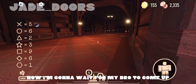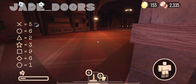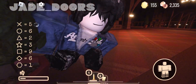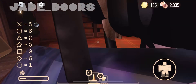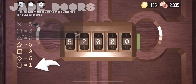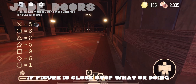Now I'm gonna wait for my bro to come up. Now we can enter it. Enter the code in your chat — simple. If Figure is close, stop what you're doing.